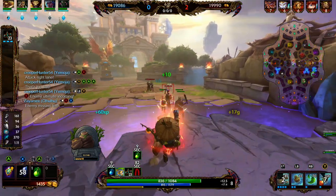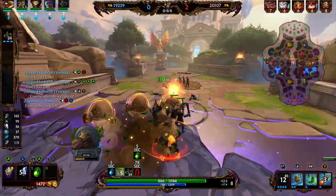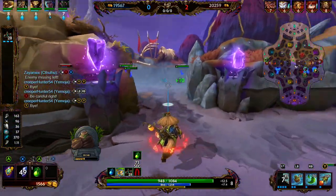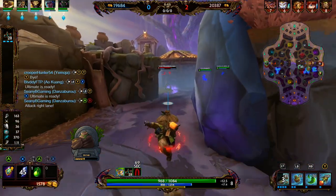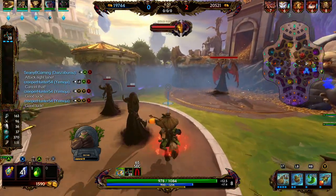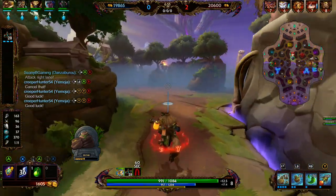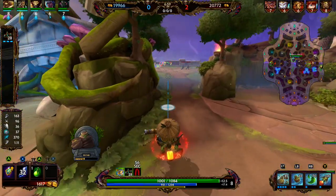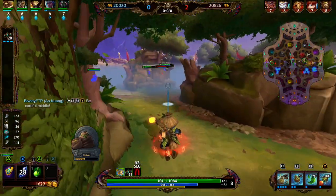Right now we're just working on stacking our Transcendence. With Danzaburo, I think his 3 and his passive are probably the only two balanced abilities on him. His ultimate is super strong and does too much damage, his 1 does a little too much damage, and his taunt is just ridiculously strong. We have 2 levels on Scylla just from out-poking her, but it doesn't look like there's anything worth committing to, so we're rotating back to mid.